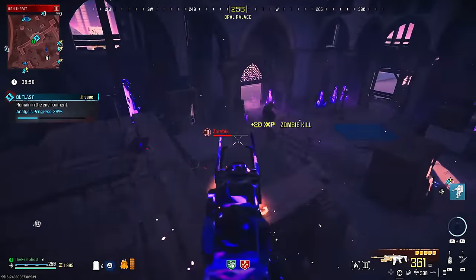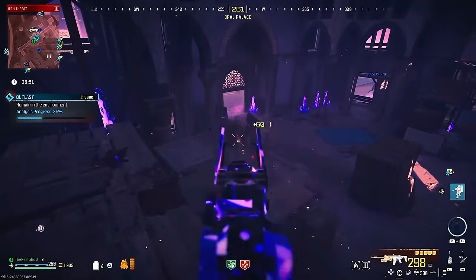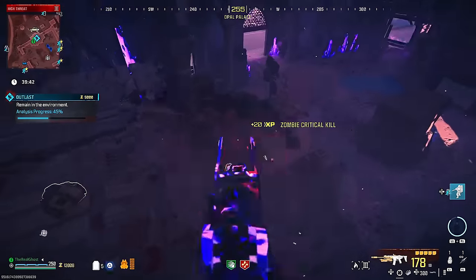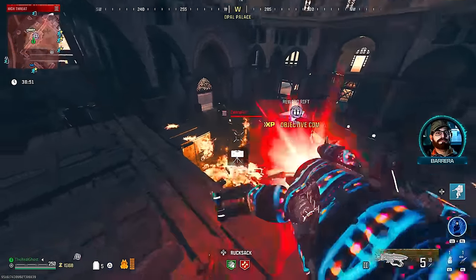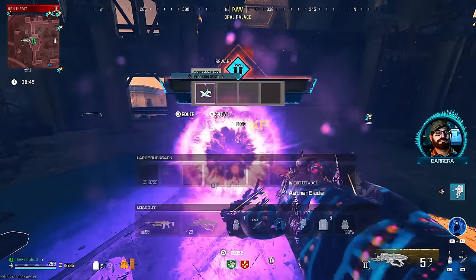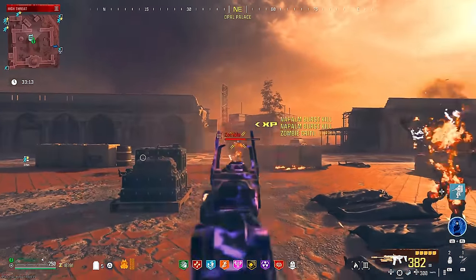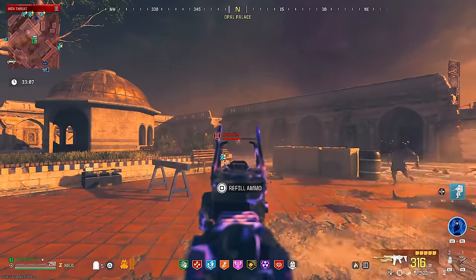I didn't want to waste any time. Starting off, I ran straight into the red tier zone and got a contract doing an outlast. This was before I got all my perks but even without Deadshot, this thing was still handling itself amazingly, just absolutely tearing through tier 3 zombies like they are nothing. The great thing about this build is we slapped on the Purifier so if we ever run out of bullets we can just switch to that and immediately delete whatever's in front of us. Once I got the Deadshot perk, this gun became snappy as hell - you can spam your left trigger and it's almost like you have aimbots snapping to zombie heads.